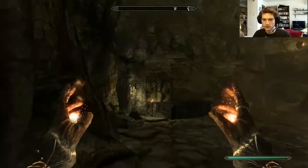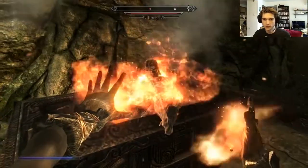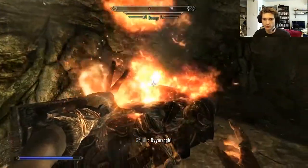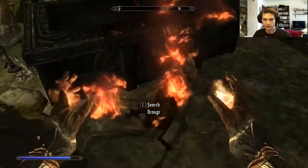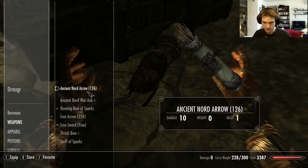Got some steel doors. What up Draugr? I'm gonna burst my fire — hold on. It's gonna fry you with flames. Oh no, I don't want that. I don't want that at all. Drop this thing.